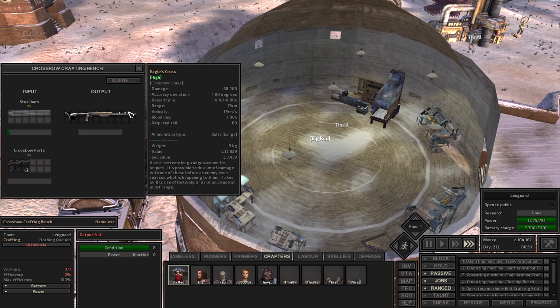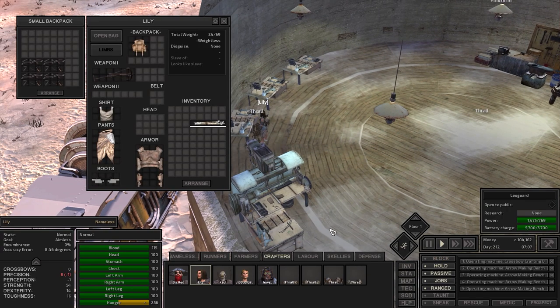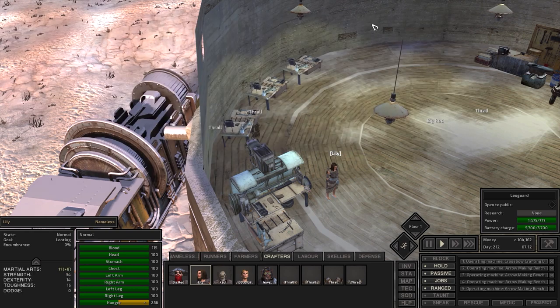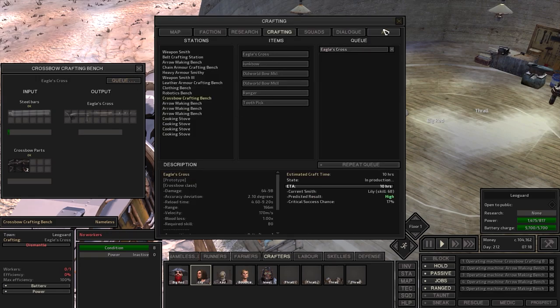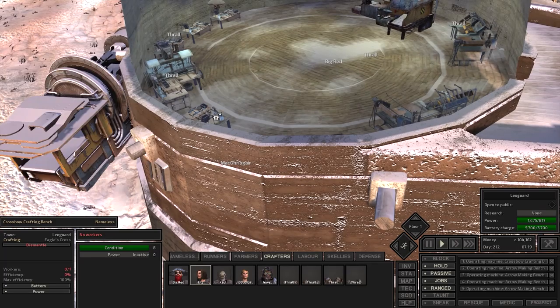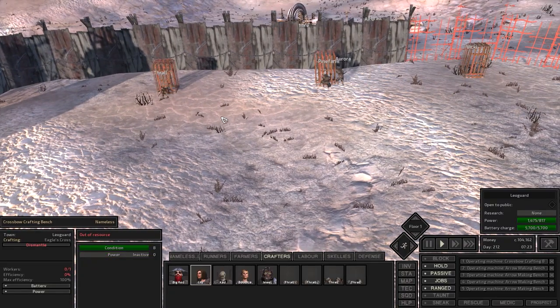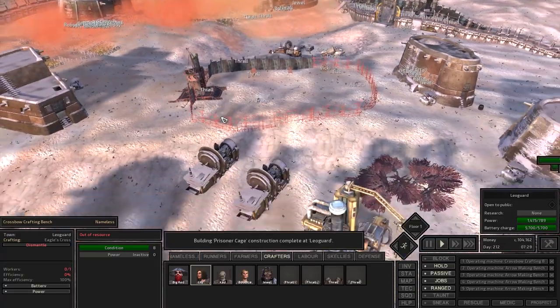Oh, it is done — Eagle Cross. Now why can't you pick it up, Lily? Is it just too big for you? It is too big. Let's put that here. Let's make another one and see if we can get a higher grade. What's nice about those Eagle Crosses is that they have a very, very far range. The biggest problem with them is that they take much more room for their arrows and all that.